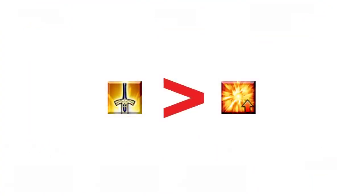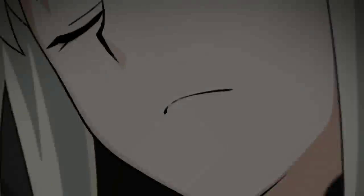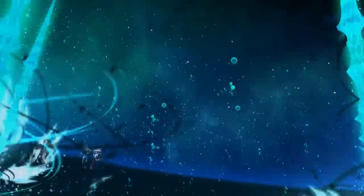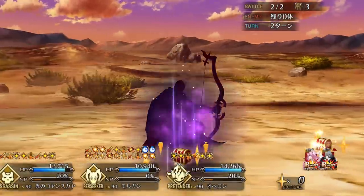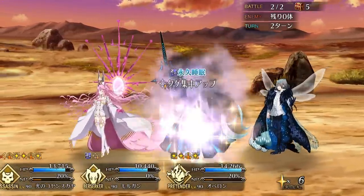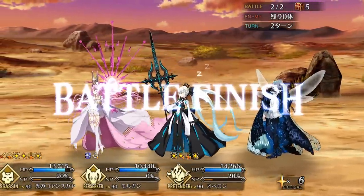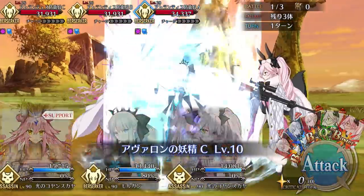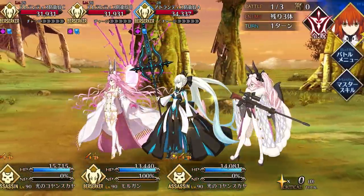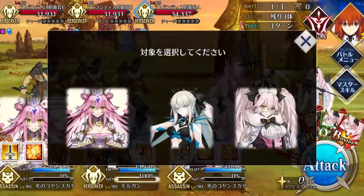Morgan's bread and butter is of course her Noble Phantasm — an AoE Buster attack that deals additional damage against Fey enemies and Knights of the Round Table. It also curses enemies, increases the party's overcharge, and increases damage against Man Attribute enemies. Don't let the abundance of effects confuse you though, most of them are niche. There are very few Knights of the Round Table and Fey enemies, curse is irrelevant, and while increasing overcharge is nice, it matters more for challenge quests than farming.